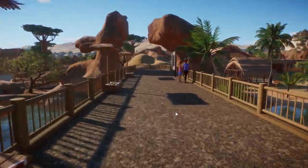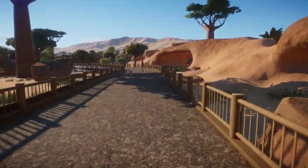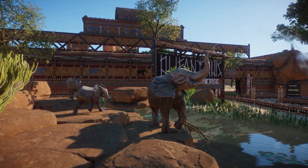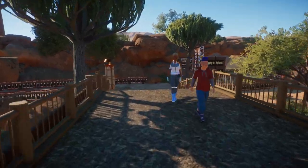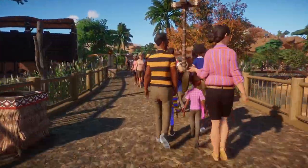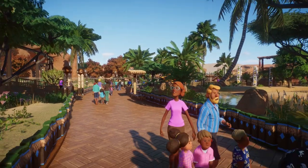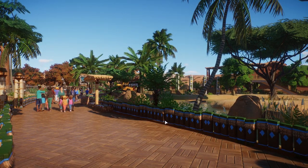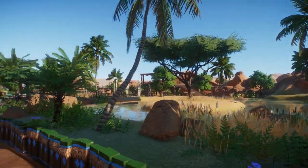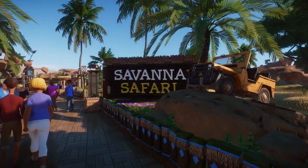This is basically the end of the south. We're going to head back the way we came, hop back onto the main path, and follow it to the north. As you walk down, you can see that fairly instantly it becomes greener, lusher, wetter — just how we like it. This is just a random little display — a garden of greenness, with some sheltered areas. And over here we have the Savannah Safari.